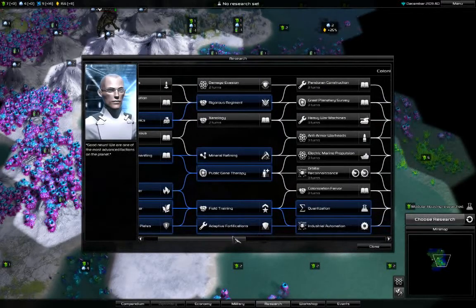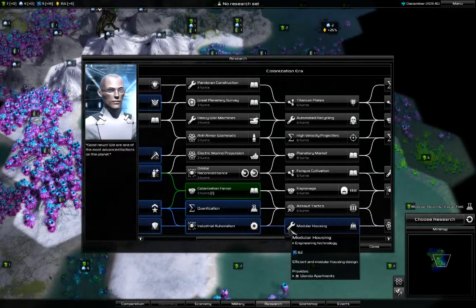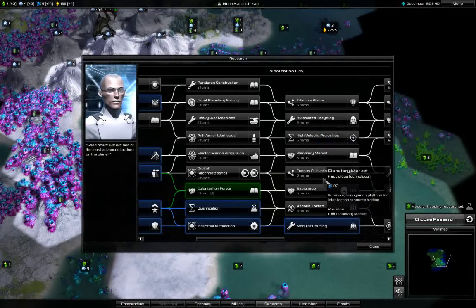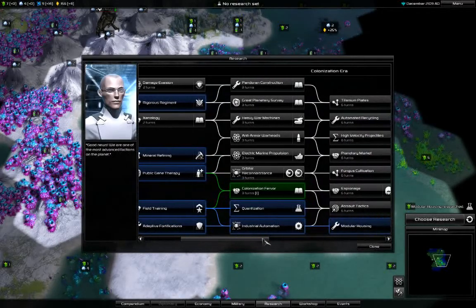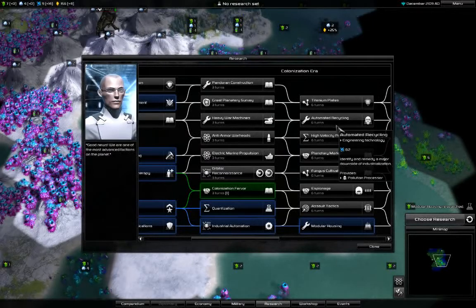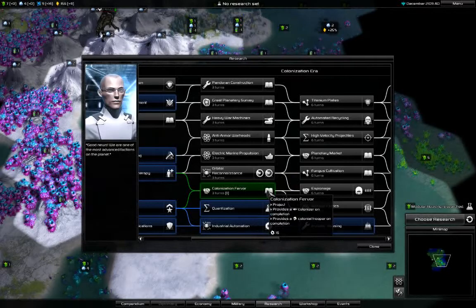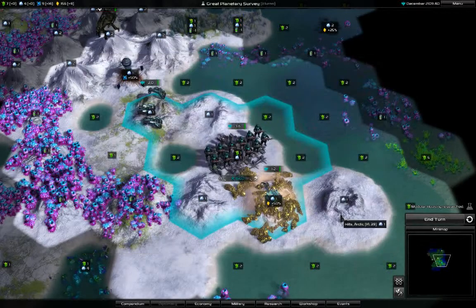Thinking about what to research next. I need this anyway, so getting ships would also be helpful, and automated recycling — I really need that. The fastest way is through Xenology, which is pretty useful by itself. I could also get it another way, but I don't want to skip the tank. I want the tank, but I also want colonization ready, and I think I'll need the pollution processor faster.